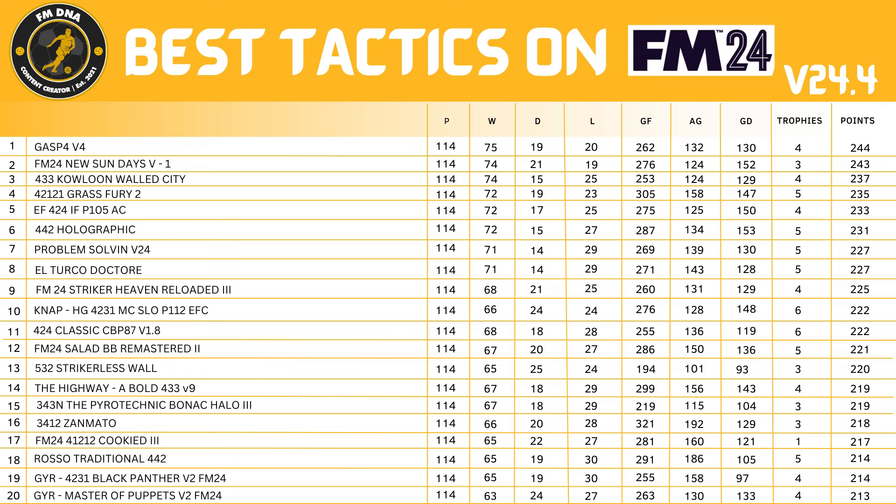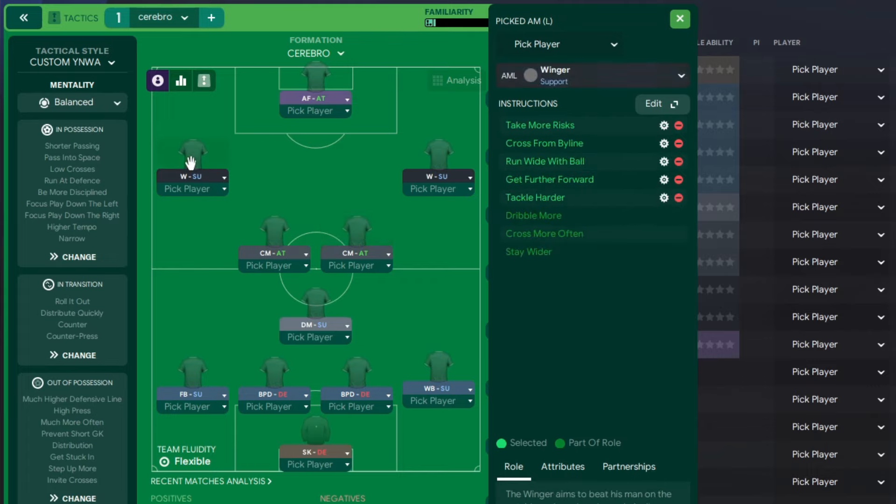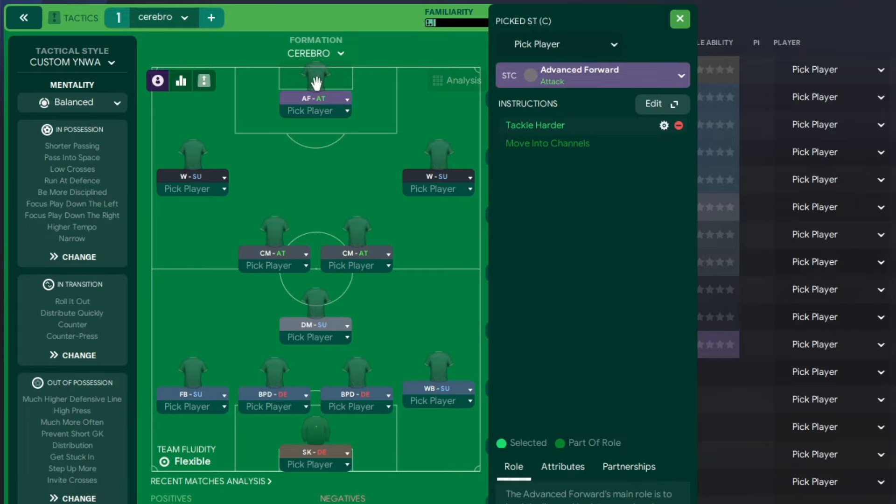Here are the tactic instructions. In goal: sweeper keeper on defend. Left side: full back on support. Right side: wing back on support. Two ball-playing defenders on defend. In front: defensive midfielder on support. Then two central midfielders on attack — both with instructions to move into channels and tackle harder. Wide: wingers on support with instructions to take more risks, cross from the byline, run with the ball, get further forward, and tackle harder. Up front: advanced forward on attack.